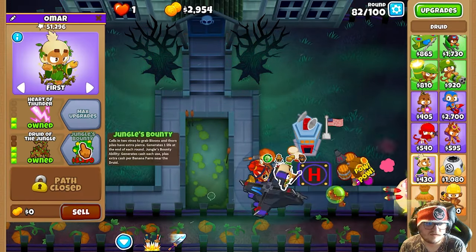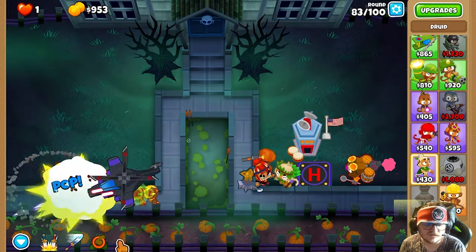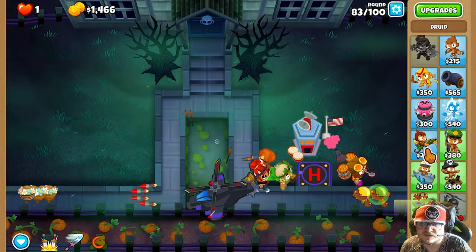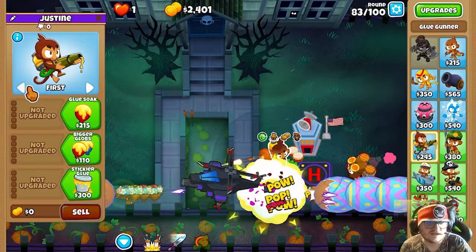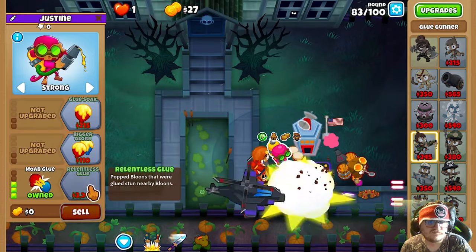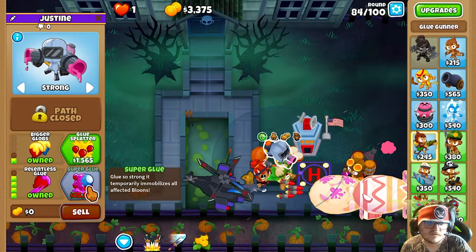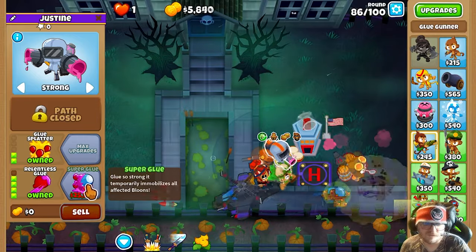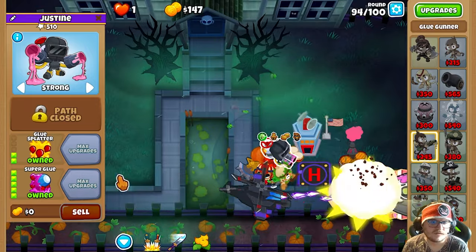Next thing you can get is Stronger Stimulant. And next you can get Jungle's Bounty for extra peers. Don't care about that ability — it doesn't work in CHIMPS, so just don't worry about that. Next thing you're gonna get is the Glue Monkey. Put it on Strong, maxing bottom path, and also getting Glue Splatter and Super Glue. I promise you this is a really good tower.